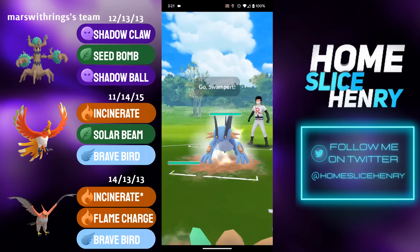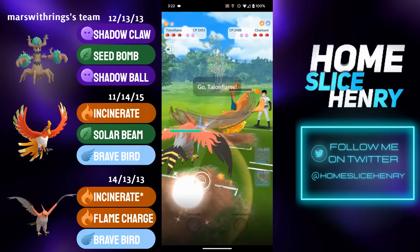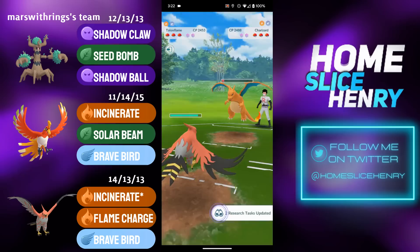Hopping into the final match — picking up a dominant lead. Trevenant into Swampert. Opponent stays in to start, goes for a catch onto Charizard. Great patience holding onto the energy, fires off the Shadow Ball — Shadow Ball connects. In comes Talonflame, and the opponent concedes the match.